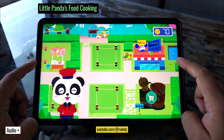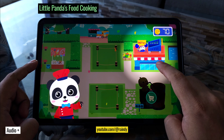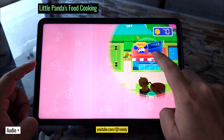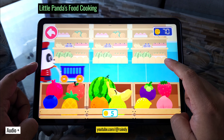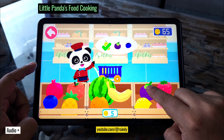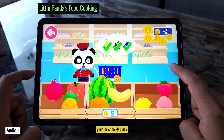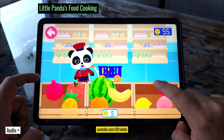Welcome to the food street. You can open all kinds of food shops here. Let's shop for ingredients at the supermarket first. I would like to buy these goods. Everything is ready — let's go back and open a shop.